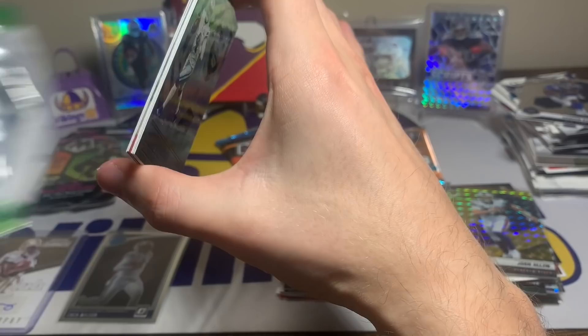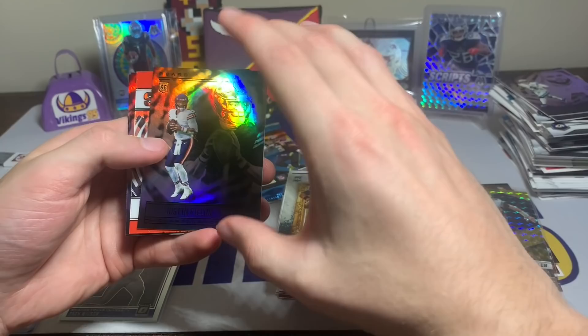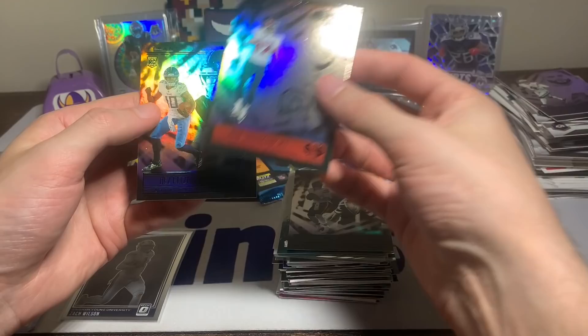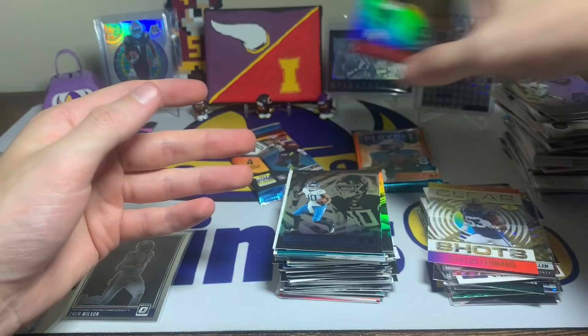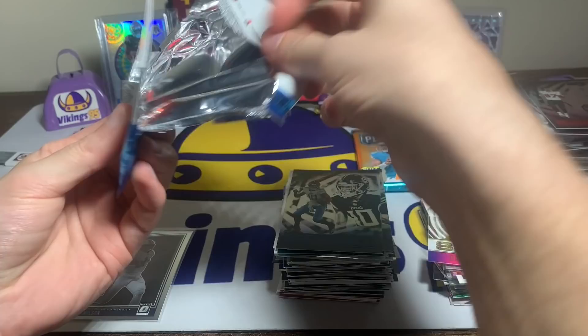Illusions coming up — acetate cards as normal. Dak Prescott, Justin Jefferson, Justin Fields rookie quarterback, followed by a Darius Leonard clear shots insert, Rob Gronkowski, and a Des Fitzpatrick. Not bad with the Justin Fields.